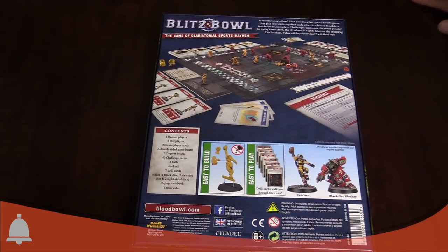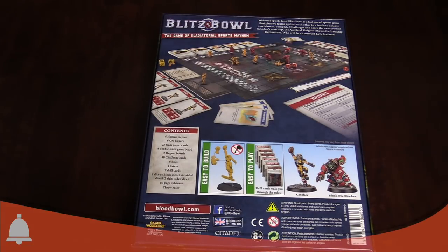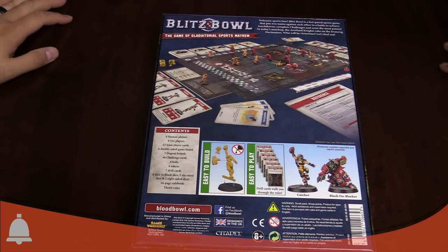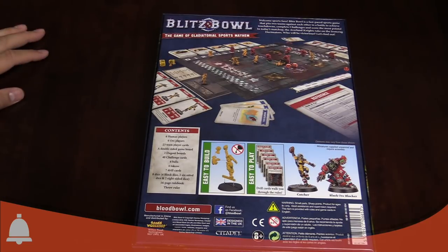Flipping it over real fast — inside you're going to basically get half of a Blood Bowl team. You get six human players, six orc players, 23 team player cards, a double-sided game board, dugouts, challenge cards, balls, tokens, drill cards, dice, rule books, and a throw ruler.